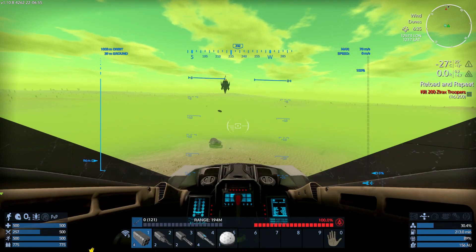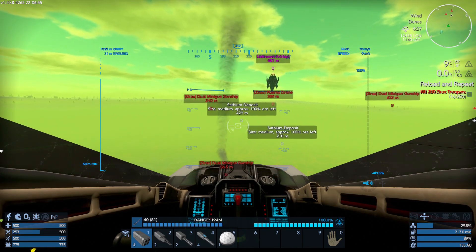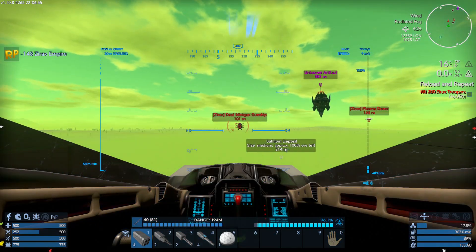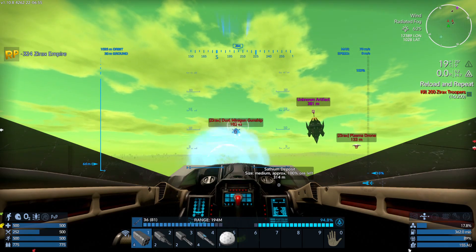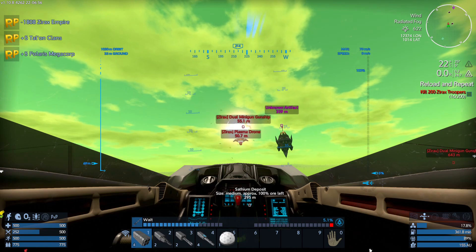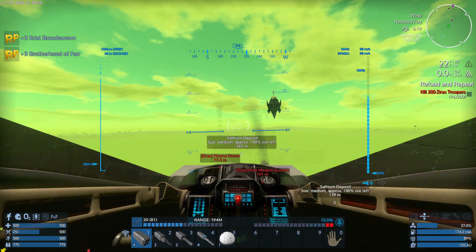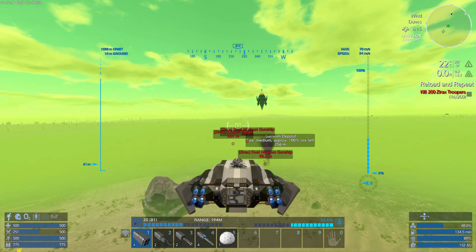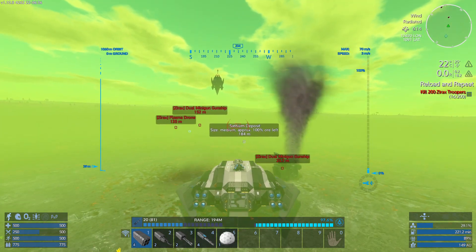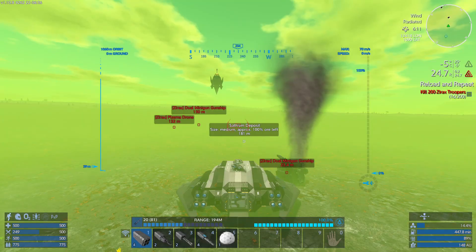The shields are building back up again. Let's thin the opposition down a little bit with the minigun. I think we've thinned them down — there's only about three here defending. We're going to go down. We're firing at something on the ground — I haven't actually checked my suit. There's obviously something here the game doesn't like.